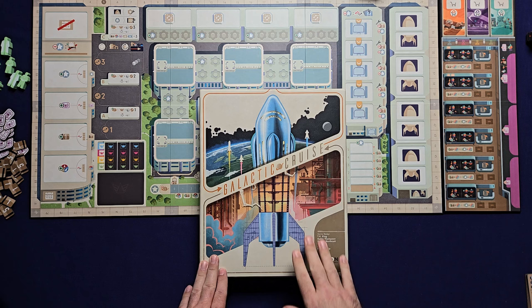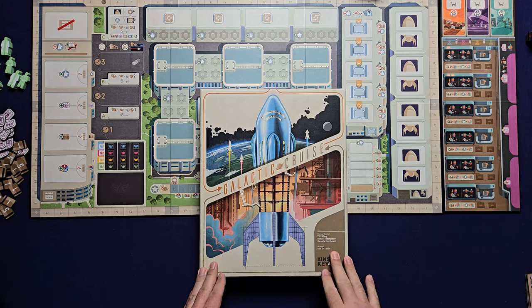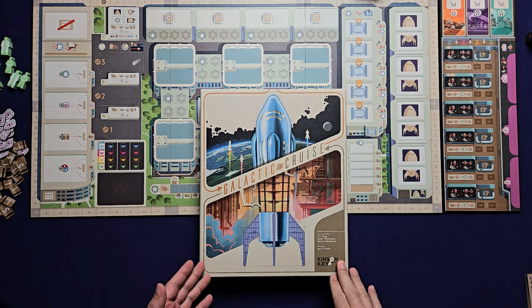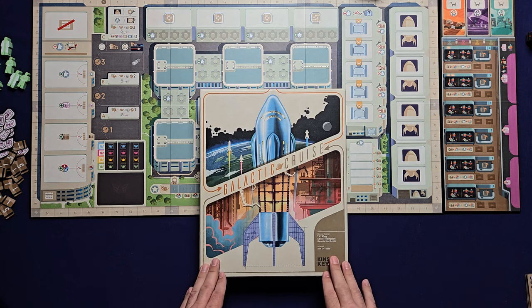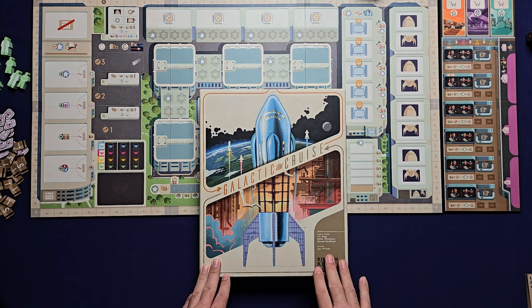In Galactic Cruise, the CEO is retiring in three years. You and the other managers are competing to get the best reputation, meet all the company goals, and do the best jobs in hopes of taking over the company. In the solo mode, we will be competing against an AI that uses a streamlined Automa deck.